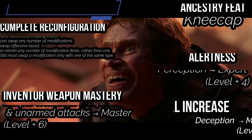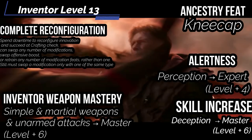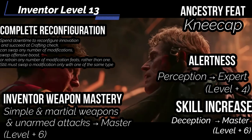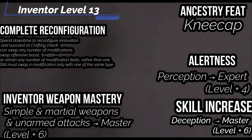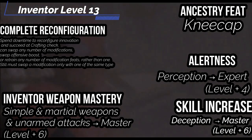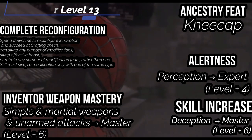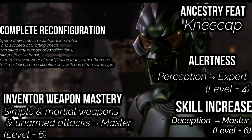At level 13, you get alertness — your rank in perception increases to expert. For your ancestry feat, get kneecap: make a strike with a melee weapon or unarmed attack. This attack deals no damage, but on a hit the target takes a -10-foot status penalty to speed, or -15 on a critical hit. This is really good against Spider-Man, who is very maneuverable and fast. Complete reconfiguration lets you spend downtime to reconfigure your innovation — you can swap any number of modifications, swap your offensive boost, or retain modification feats. Inventor weapon mastery increases your ranks in simple weapons, martial weapons, and unarmed attacks to master. Skill increase: get deception up to master.